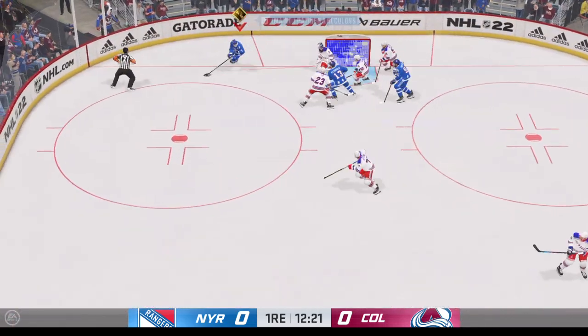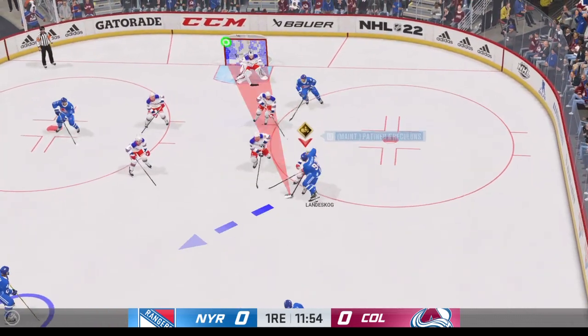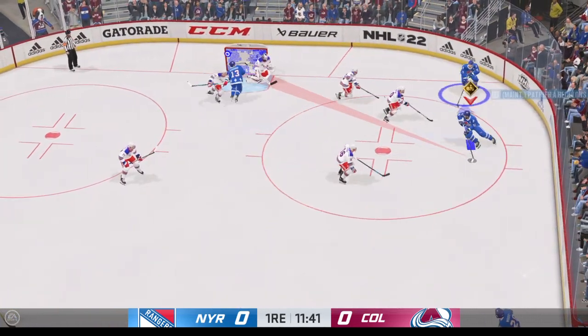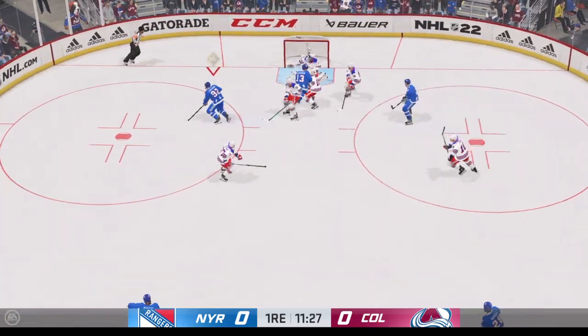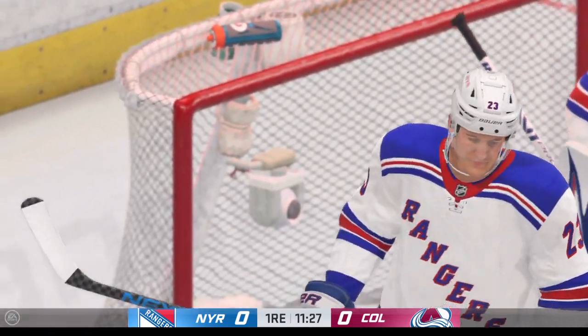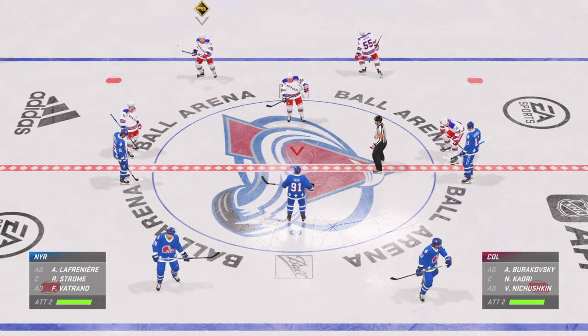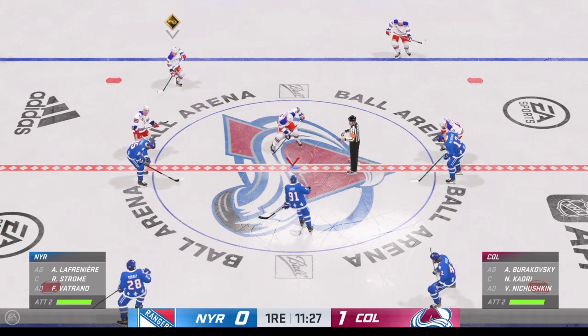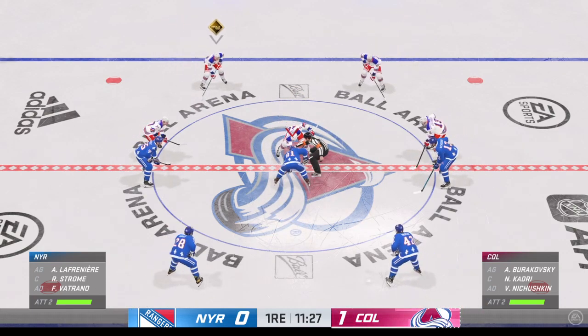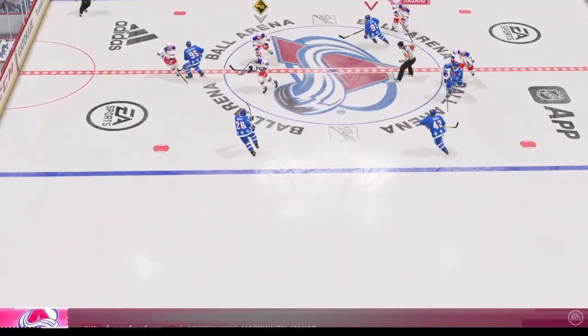Takes the puck into the corner of the offensive end, lets it rip — and that goes off a player. Scores! That one going off the defender for an own goal. The Avs take the comfortable position of playing with the lead here, Ray, in the middle chunk of the period. You're looking for momentum to go one way or the other — they've got it now.